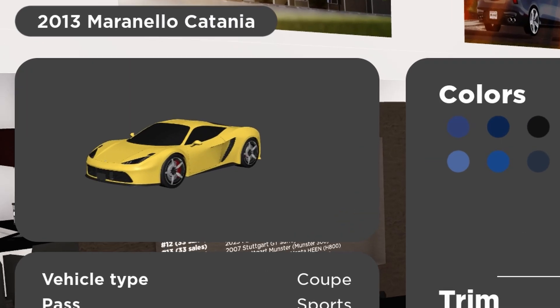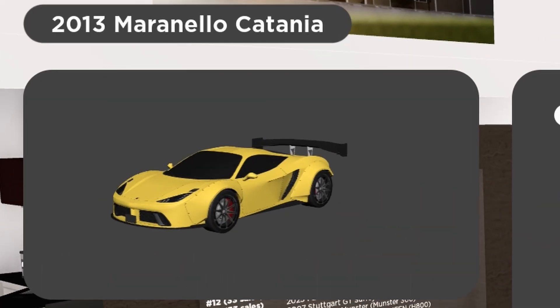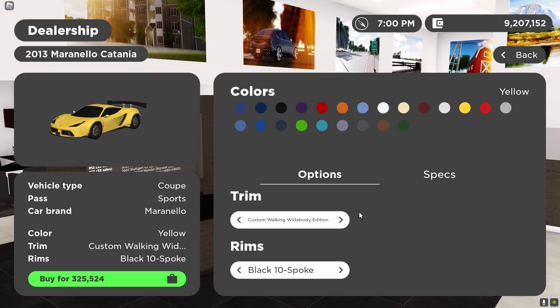Right here we have what looks like a fictional Ferrari 458, and this is actually amazing. In my opinion, this is the best-looking fictional car in Greenville at the moment. We also have the custom wide-body edition, which is just amazing. This thing wasn't even posted in future updates either, so it's honestly a huge surprise.